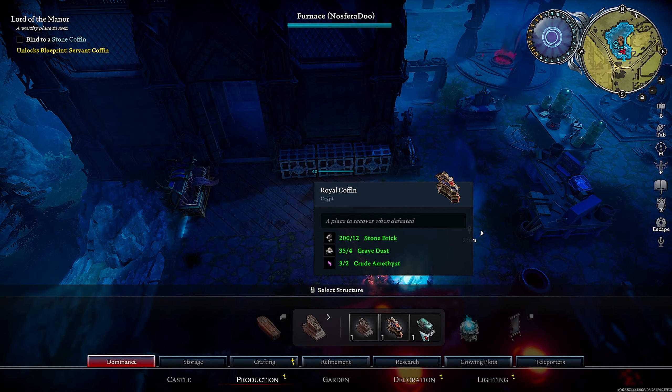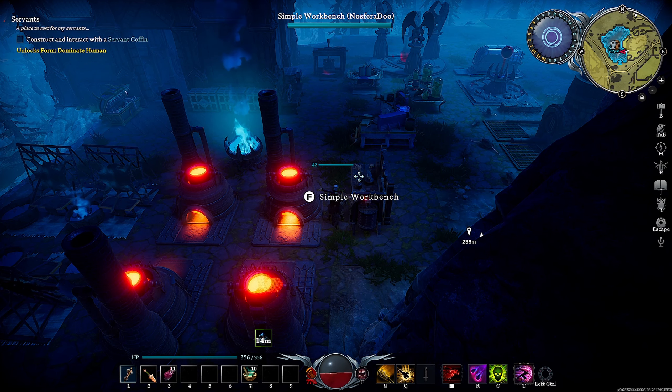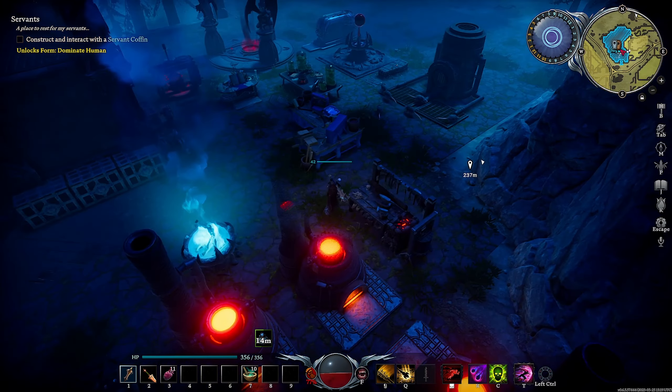Now we can construct and interact with a servant coffin — I need greater blood essence, copper ingots, and planks. That'll take two minutes, so we'll let that happen. Let's grab some copper planks and then build the servant coffin, which gives us Dominate Human. I'll grab a quick human from down here — doesn't need to be any good, just to progress this part of the story. Because I'm on a single-player local server, time doesn't run when the game is closed, so servants are basically useless for me. But on an actual server running 24/7, servants are very, very useful — and also useful in PvP.